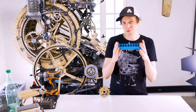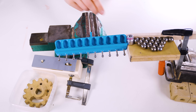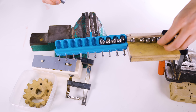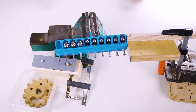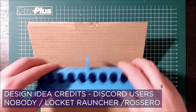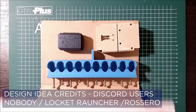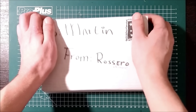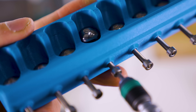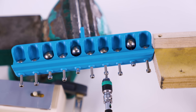Today I'm holding a prototype made by Rossero that totally eliminates the height issue completely. This awesome prototype is based on an idea from the Discord user Nobody; then the user Locket Rancher iterated on the design, and in the end Rossero designed a prototype and sent it to me. With the bolts on the front of the prototype, I can shift the height of the marble. This demonstrates that this design is made to work regardless of the top marble height.